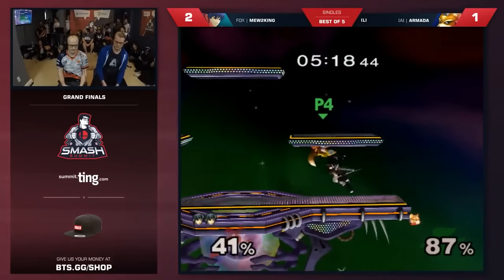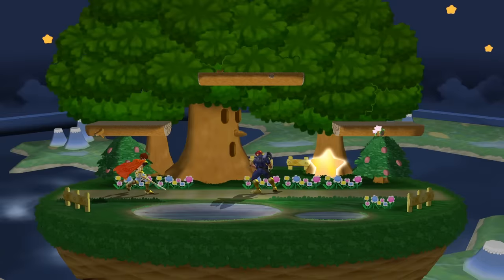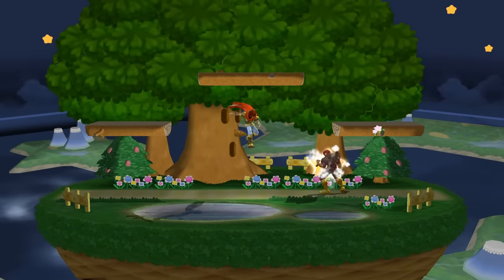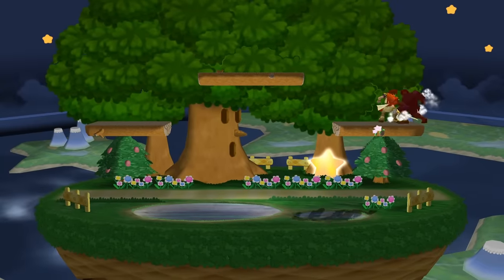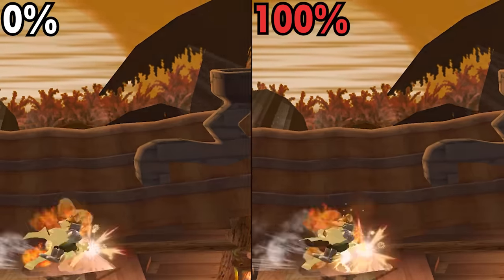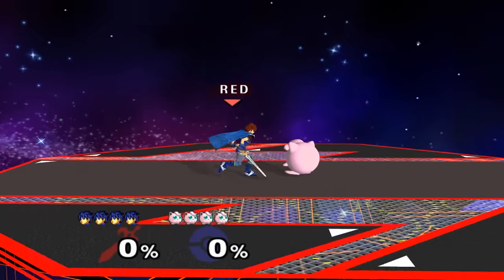While Dolphin Slash is a strong single-hit attack, Blazer is a multi-hit move, and the developers tried their hardest to make sure that if you get caught by the move at any point, you'd continue to get hit by its successive hitboxes. To achieve this, Blazer's initial hitboxes were given set knockback, the idea being that no matter what percent Roy's opponent was, Blazer would always work in its full multi-hit glory. But they messed up.